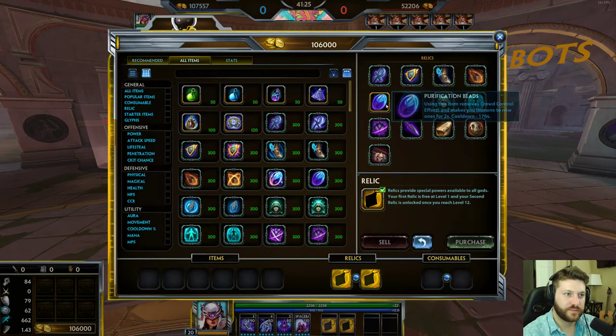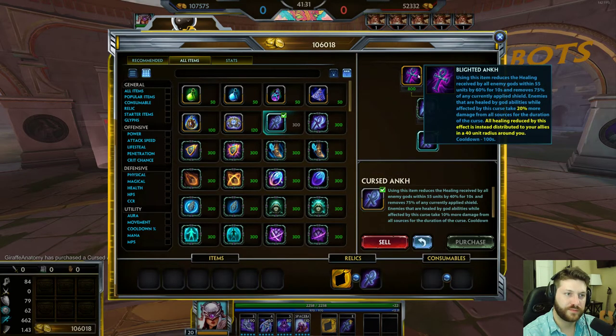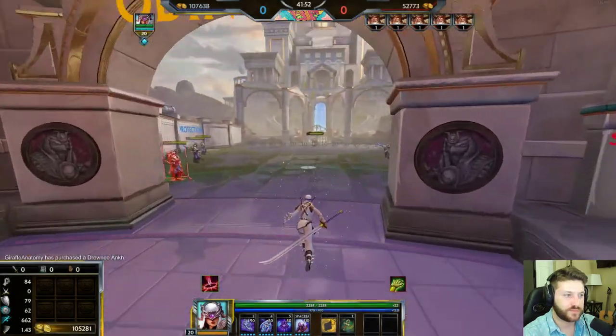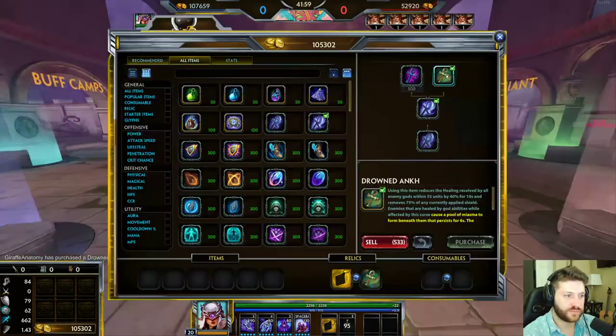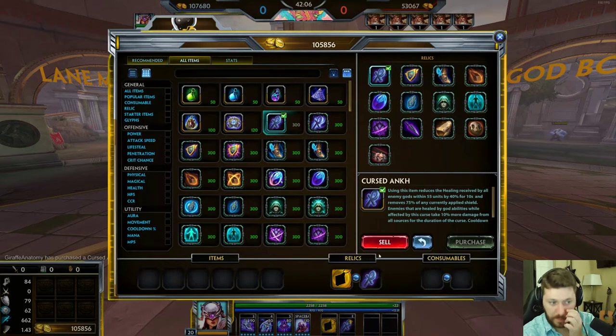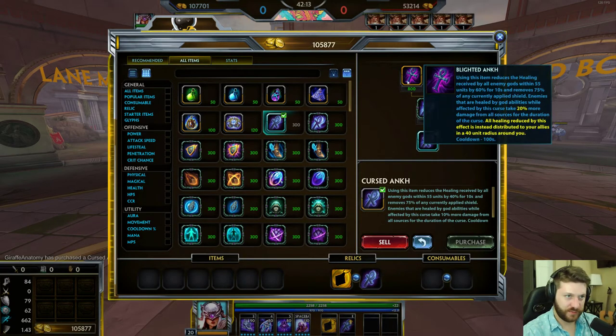For Cursed Donk upgrades: Blighted Donk and Drowned Donk. Blighted Donk is the one to go all the time — it's just a more powerful effect that makes enemies take more damage and distributes reduced healing to any ally within 40 units. You don't have to think about this item. Drowned Donk spawns a damage pool that does a lot of damage, but it's not good because the enemy can just run away. Against someone like Ra it spawns a pool under him, but the only time you'd ever get it is if you're fighting four healers sitting in a ball — then it's great. But generally go Blighted Donk every single time.